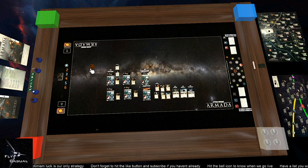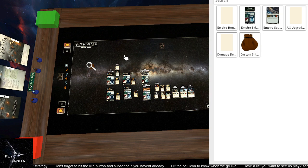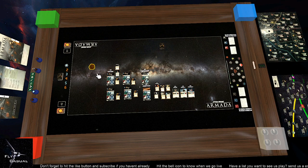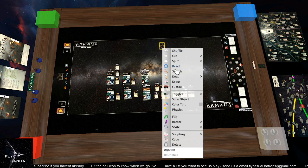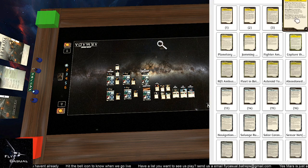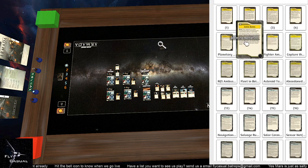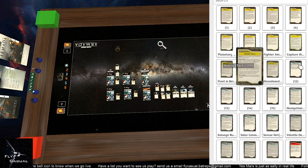Now I want to search for objectives. You've got objectives in two places — you can either search the bag or search the table objectives listed there. I'll pull them out of the bag. Searching objectives: Fleet Ambush, Fire Lanes, Contested Outpost, Capture the VIP, Fighter Ambush, Rift Ambush — I like Rift Ambush, that's a fun one. I pretty much almost always make that my yellow now. For blue, let's pick Solar Corona, as everybody does.